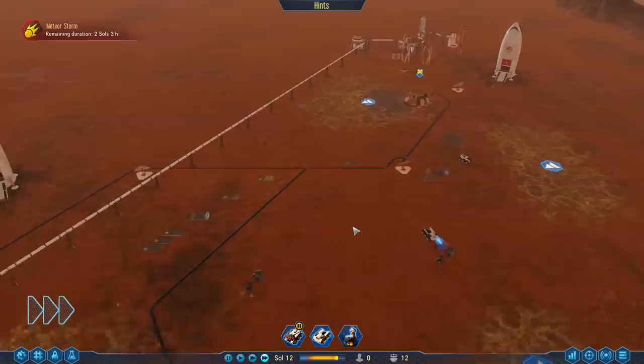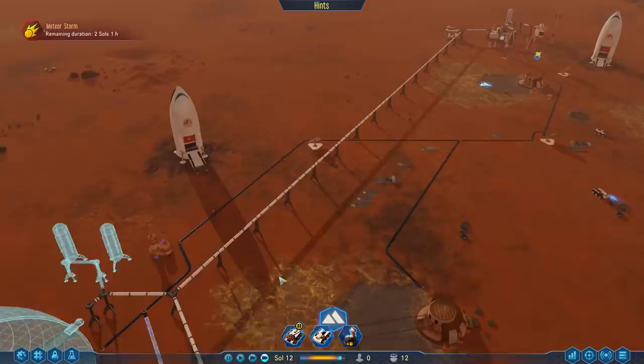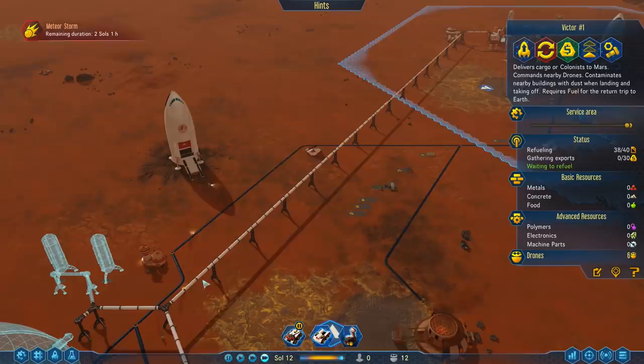We are going to need a drone hub up here before we launch the rocket. We could get a prefab from Earth, but I'd rather just build it myself. We can do one or the other, but right now we still have to refuel the rockets — we'll have to launch this one first.